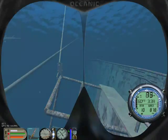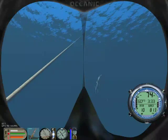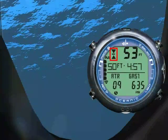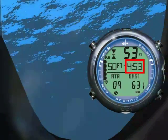Let's ascend to our deco stop at 60 feet. As I ascend, the OC-1's algorithm is actively adjusting, and now my deco stop is 50 feet. This indicator means we have reached our safety stop depth, and our countdown timer says how long to remain at this depth.